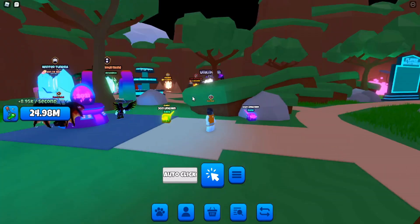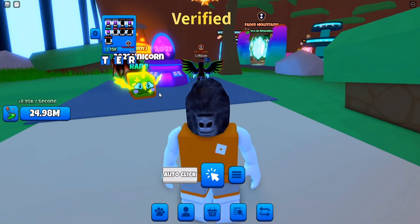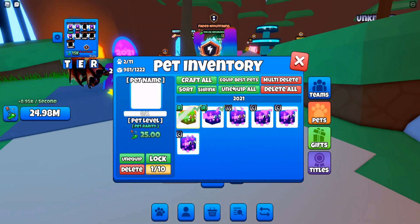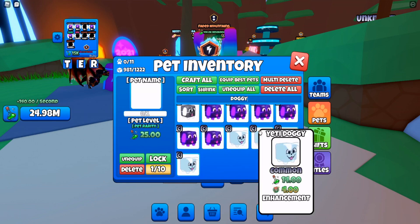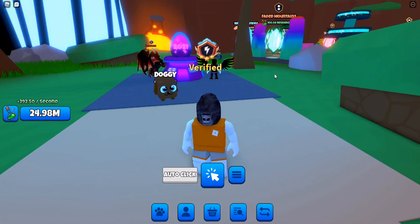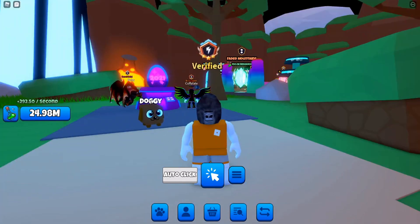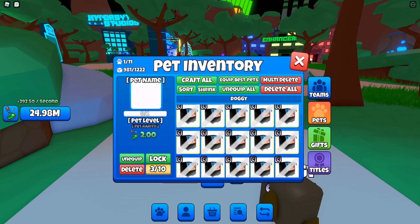Since the start of this game the whole game has changed. For example, look at the face on the 2021 unicorn, then compare it to this old doggy pet from the release of the game. The unicorn looks so much better. The old one has its common item kind of lodged in its head — I hope it's alright.